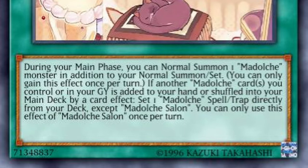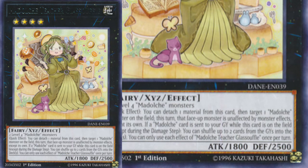The other card, Ma Dolce Salon: during your main phase you can normal summon one Ma Dolce monster in addition to your normal summon or set — kind of like a Brilliant Fusion. If another Ma Dolce card you control or in your graveyard is added to your hand or shuffled into your main deck by a card effect, which will happen a lot, set one Ma Dolce spell or trap directly from your deck. So you can actually set the Promenade — really really interesting.